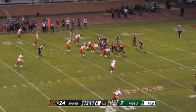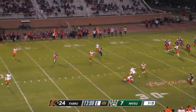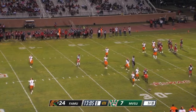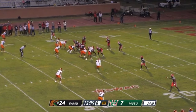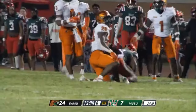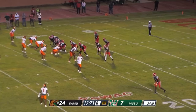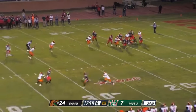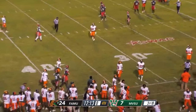Malik Myers. And this pass would be intended for number 12, Malik Myers, but it was incomplete. Second and ten, Delta Devils — this would be a handoff to number 21, the Fabian Fent, brought down around the line of scrimmage. This third down play would be a run by the quarterback, Jamari Jones.